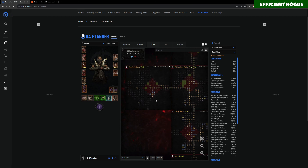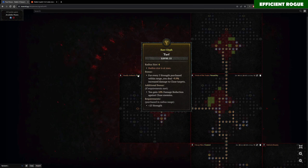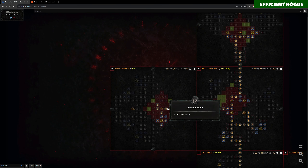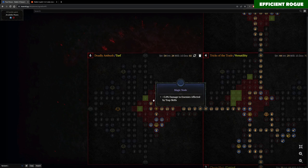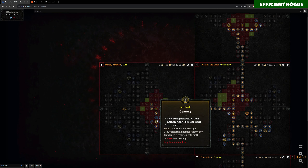On the paragon board for the crit version, I also added the Turf glyph for additional damage reduction combined with the Deadly Ambush board — a nice combination for some defensive properties.